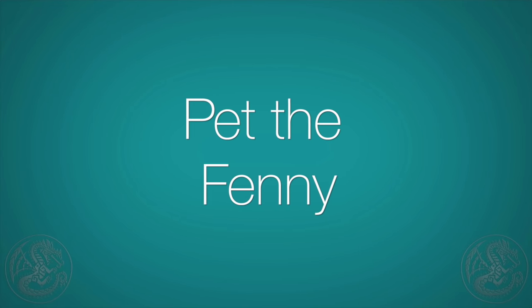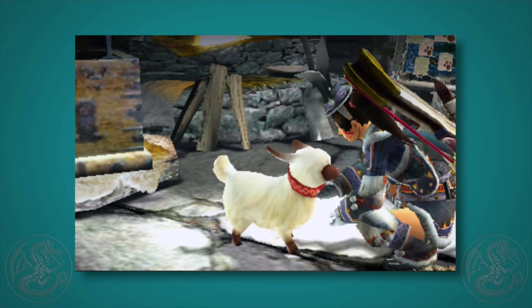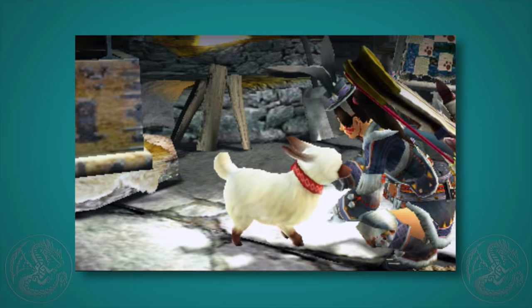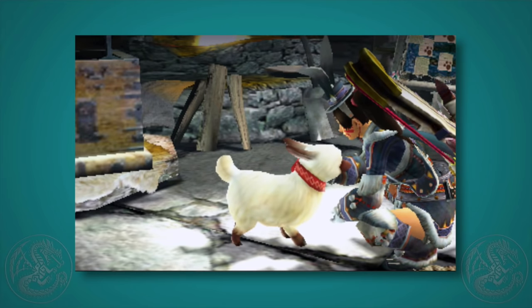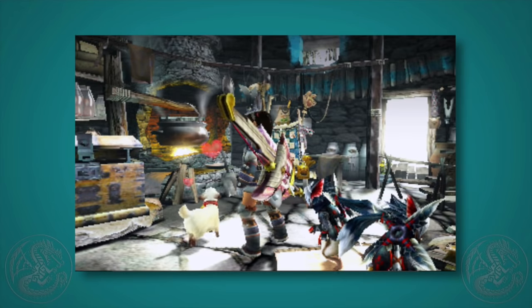Press the A button at the exclamation mark after petting it and it will be happy. Poogie, I think you've met your match.